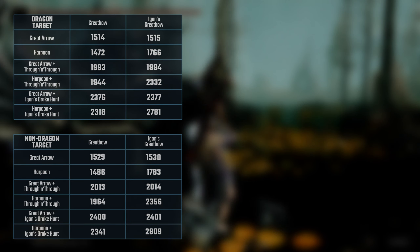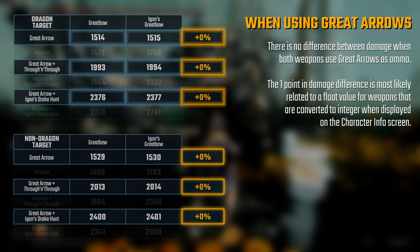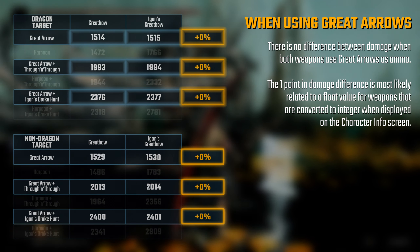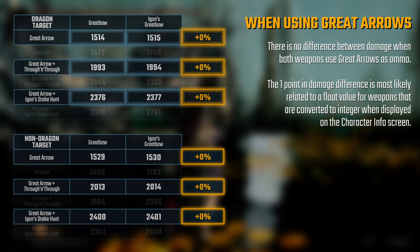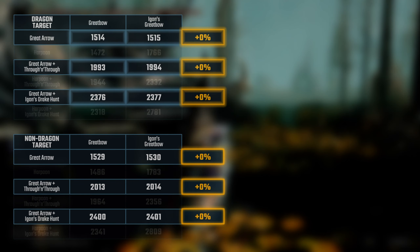Let's start checking the difference using Great Arrows and Harpoons as ammo. The first thing to notice is that there is no difference in damage when both weapons are using Great Arrows. It doesn't matter if it's just Descent or Shot, using Through and Through, or Egon's Drake Hunt — the damage is the same for both weapons. And there is no bonus damage against dragons using only Egon's Great Bow.